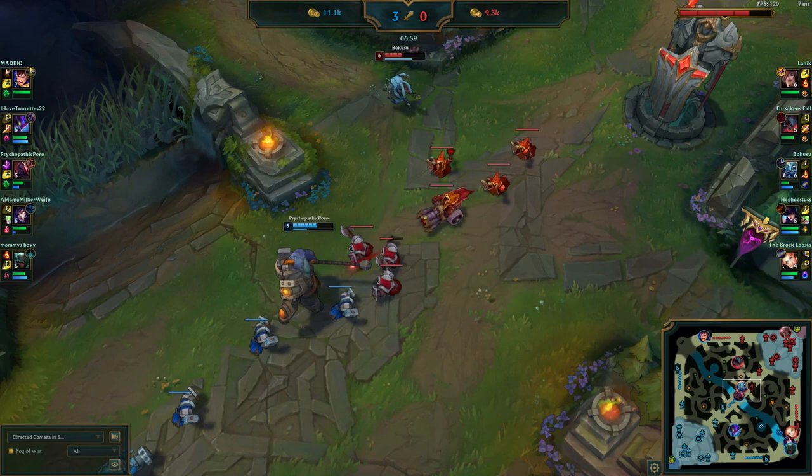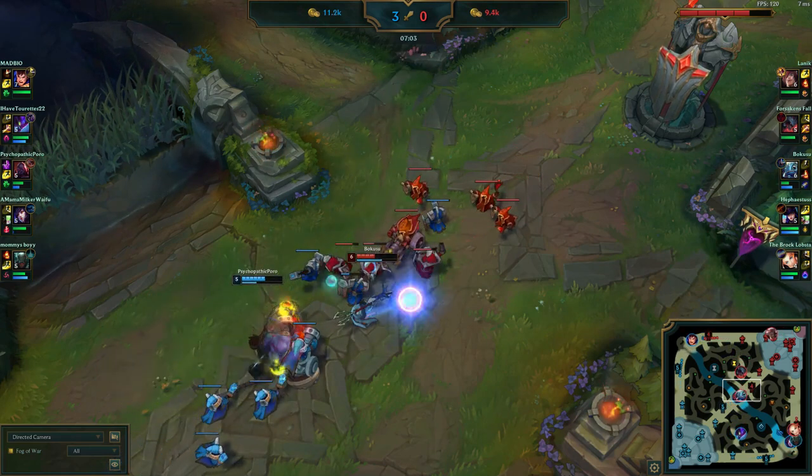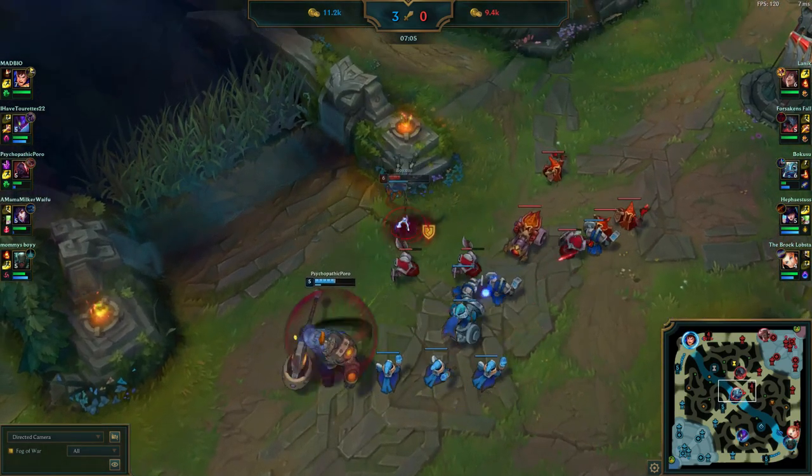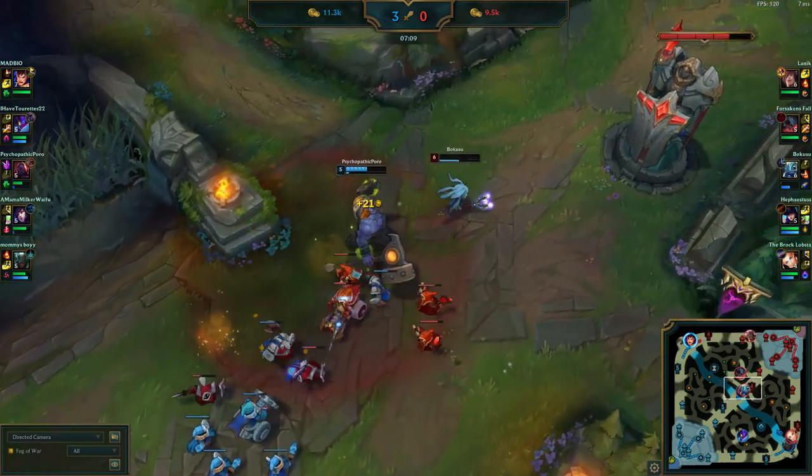This pick is very situational, but can completely dictate the pace of the game if picked in the right spots. Scion mid works very well as a counterpick to melee assassins or scaling champions with a weak early game. Examples of this would include champions like Seraphine, Orianna, Fizz, Katarina, and Kayle, to name a few.